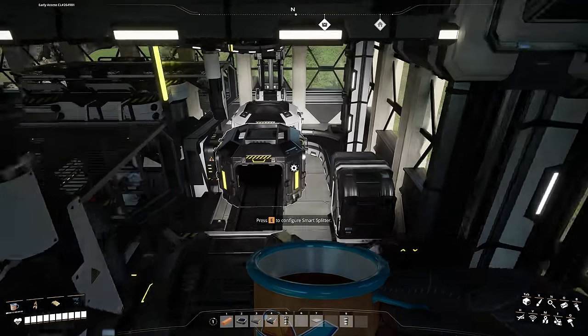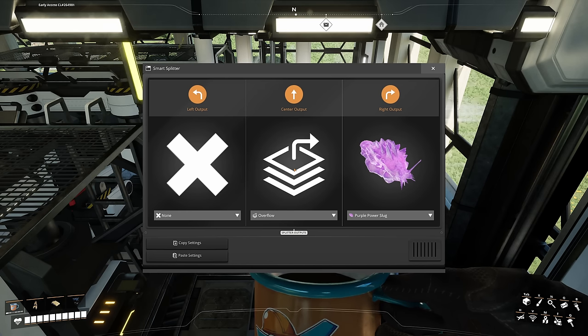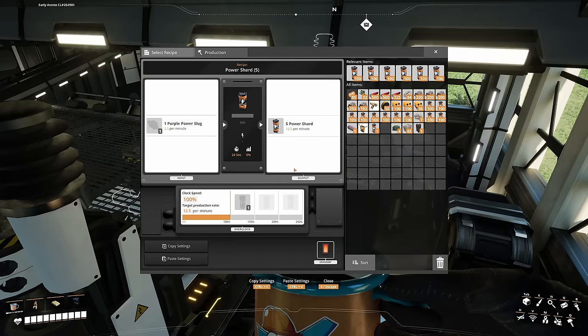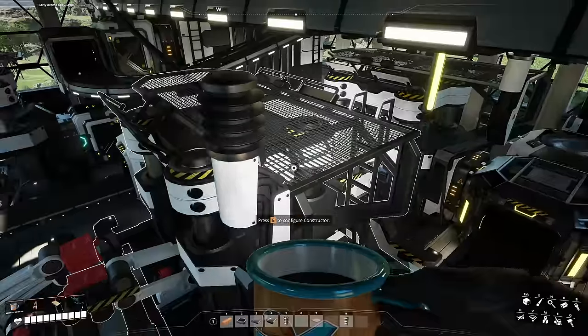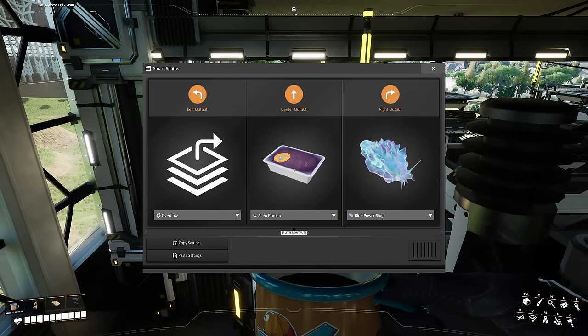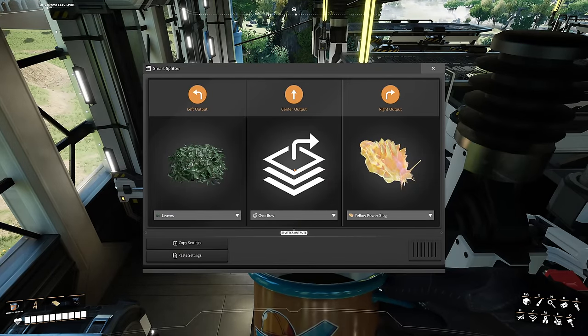Over here we have our first smart splitter after the bio-waste processor container. This basically separates our purple power slugs and has the overflow settings. Over here we have the purple slugs, then the yellow slugs, then the blue slugs — once again using smart splitters that separate things from the main chain. For example, over here I have leaves, overflow, and yellow slugs.